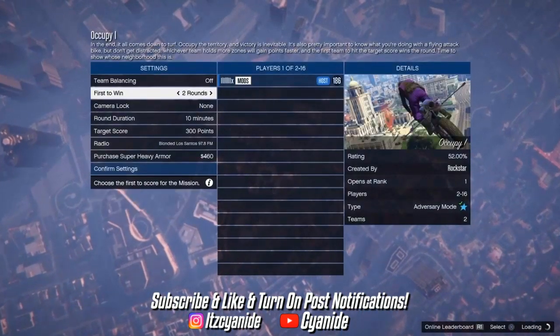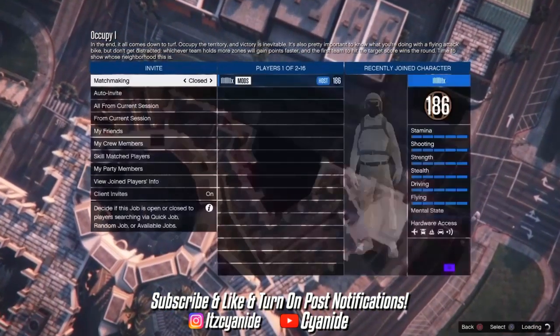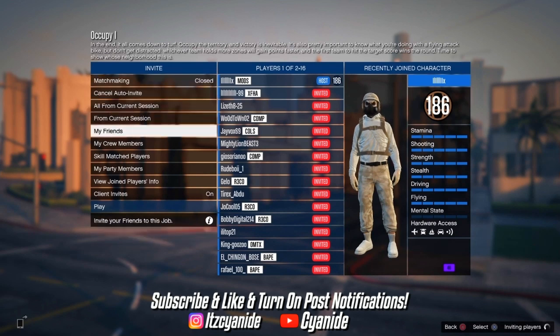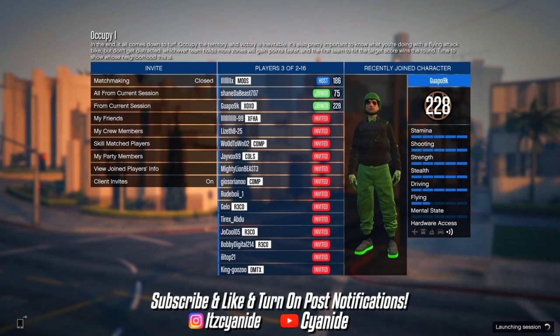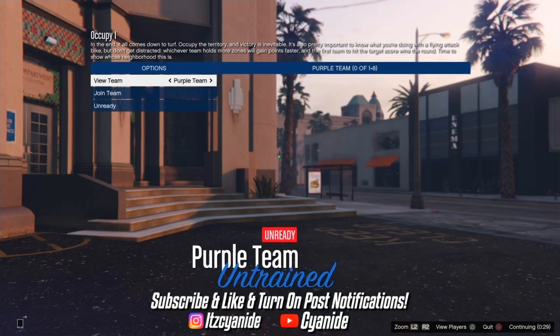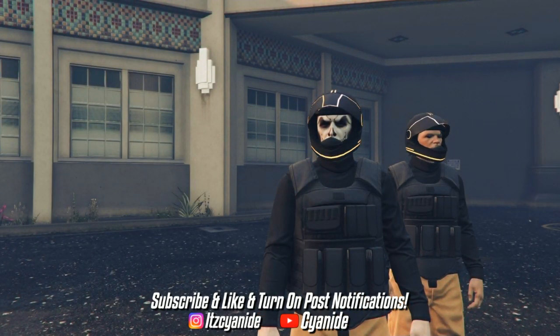Start it up, set it to first one to win one round, set the time to five minutes, and the target score to 200. Invite a friend — I recommend doing this with a friend because they need to listen to you and help you out. Once somebody joins, go ahead and launch the mission. Join the team you want the colored joggers from. You can get purple or orange joggers with the CEO vest by doing this glitch. Tell your friend to ready up so the mission can launch.